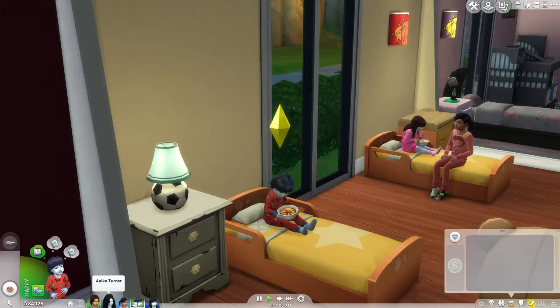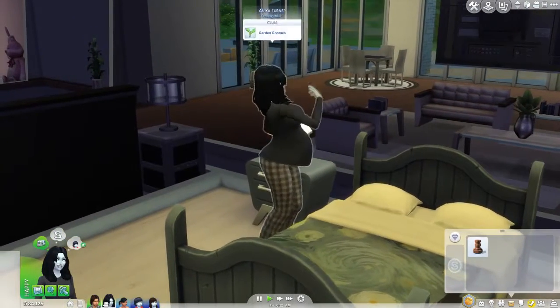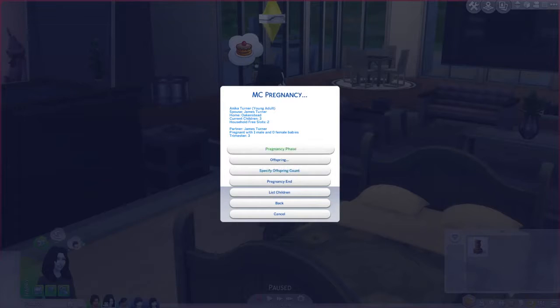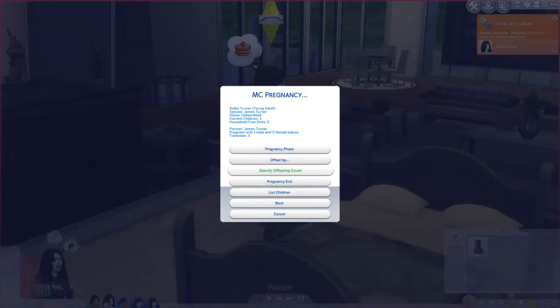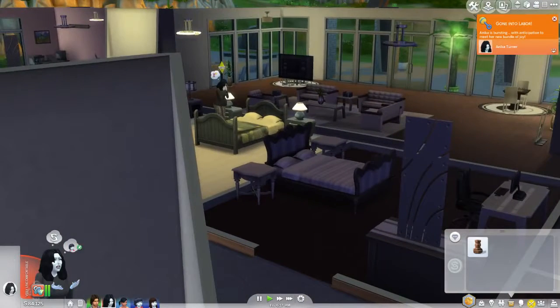All right, let's put her into labor because I want to see what she's having. I thought she would have had it by now — that's why I love this mod. Pregnancy phase — labor. Did I leave that crib out? I don't think I did. We'll just send her to the hospital alone.